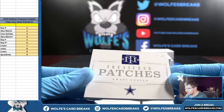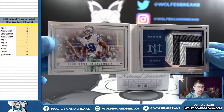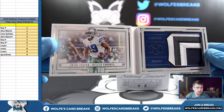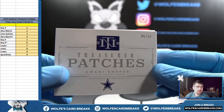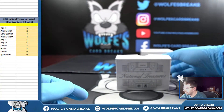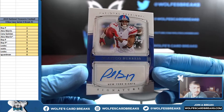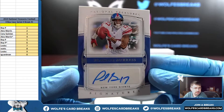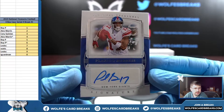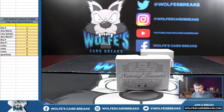Number six out of 25, Treasured Patches, Amari Cooper booklet — that was six out of 25, six spot. Plaxico Burris, number 25 out of 99, autograph — five spot, Roy P. Knock knock knock, who's there? Plaxico Burris with a gun. That's messed up, man.